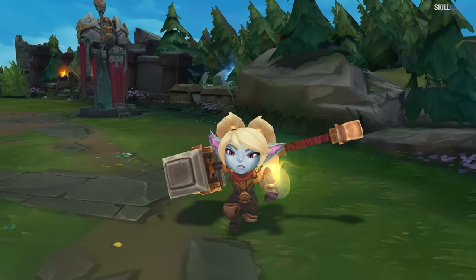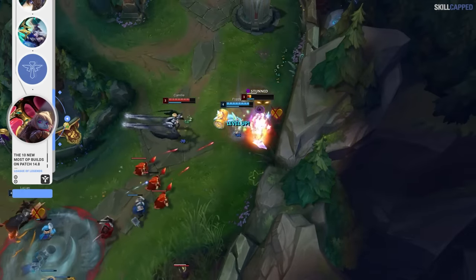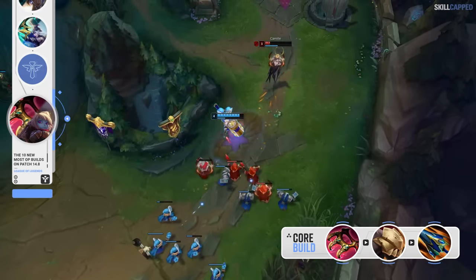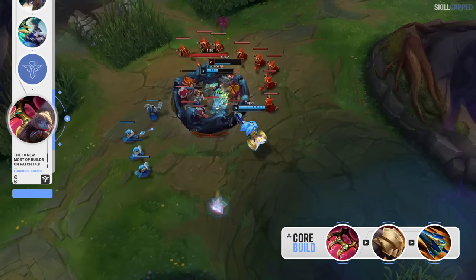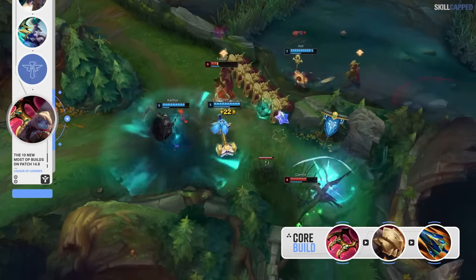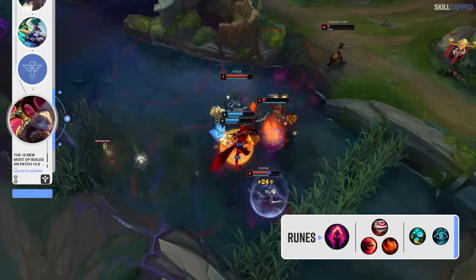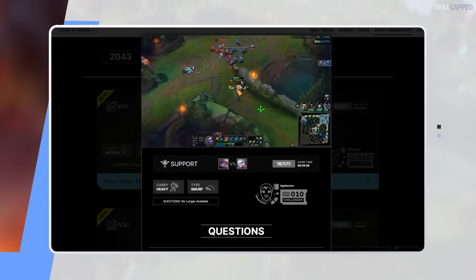This next support setup is one of the most underrated in the entire game right now — even one that our challenger player Hector has been running in solo queue. Poppy support is the pick, and the build revolves around taking Bloodsong as your support item upgrade. Hector plays Poppy support in a more solo carry-oriented way, so he rushes Swiftness Boots and then goes into Deadman's Plate, making the early roam power of Poppy extremely powerful. Sundered Sky is the second item to amplify the carry strength even more. With Bloodsong you're practically guaranteed to proc the passive every time you look for an engage, and you deal a lot of damage that players will not expect. Hector runs Dark Harvest for the keystone rune.